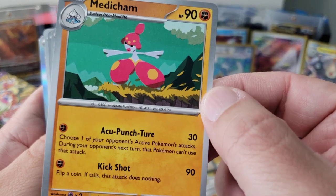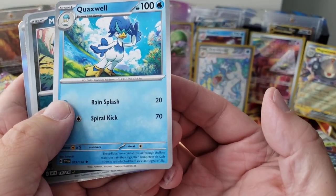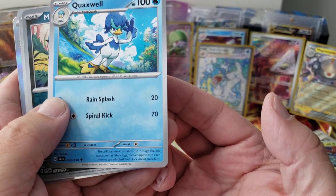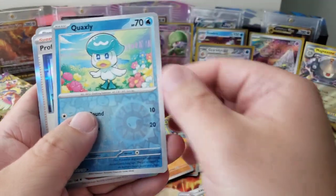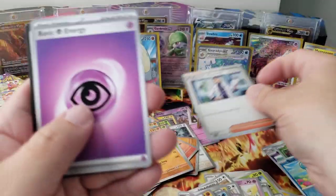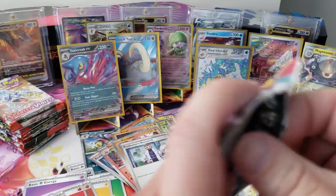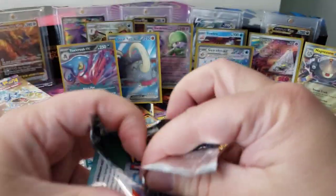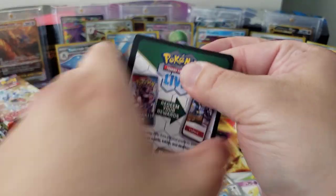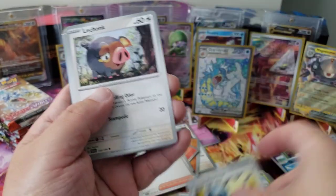Quaxly — 'these Pokémon constantly run through shallow waters to train their legs, it's a kicker.' Nice. Maschiff, Quaxly, Professor's Research, and an energy. And yes — we got that Gyarados! Oh for real man, that's so cool. You got the Gyarados, and Arcanine too right? The Terastal ones are blinged out though.